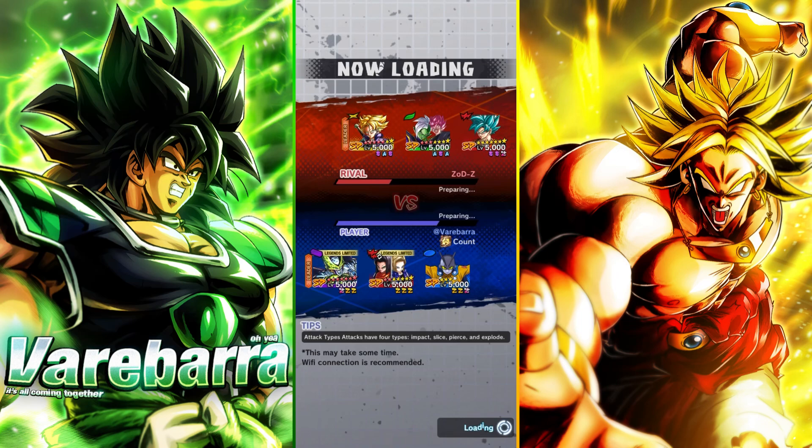Boom boom boom, all right cool. If anything, he brought a better unit to showcase than me — he brought a unit that I can showcase Gamma 2 better with — there you go. Because it's an old red unit. So if I catch him with a blue card, that would be pretty dope. But Zamasu Bros can tank pretty much everything this guy has.